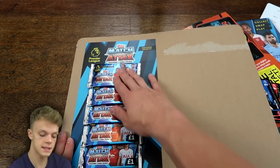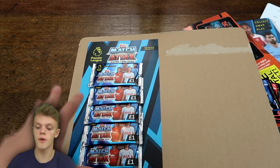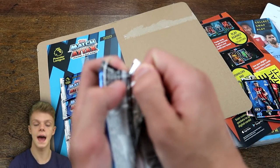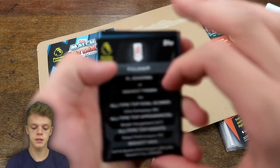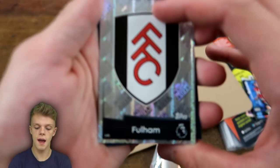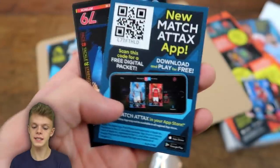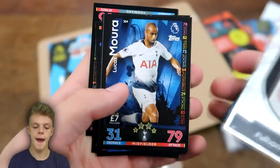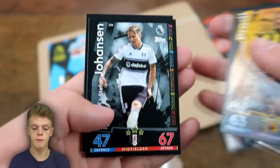There's what is basically a multipack, but unfortunately it doesn't appear to have a limitation card in it — you just get five extra packs in this deluxe starter pack, which is the only difference from a normal starter pack. Getting straight into the first pack: we've got the Fulham badge, another digital code, another code card, Lucas Moura of Tottenham, and then Holgate, Deeney, Prodl, Johansen, and Cavaleiro of Wolves.